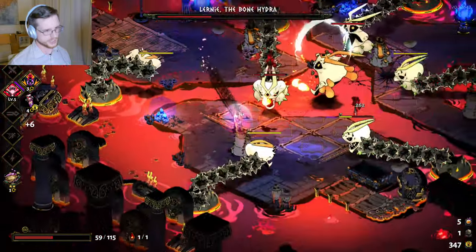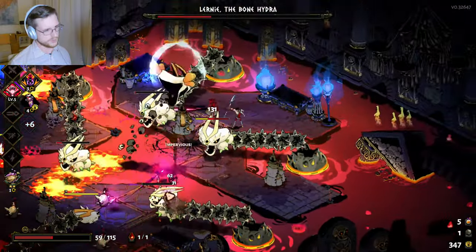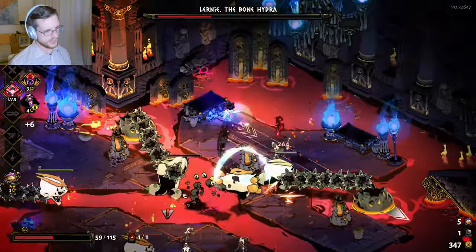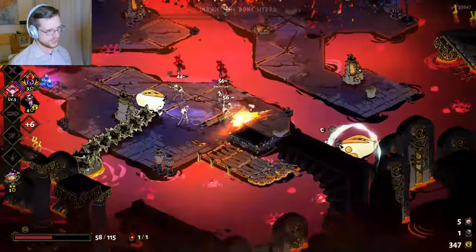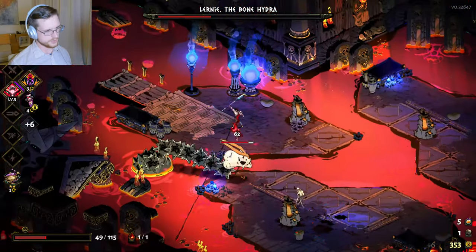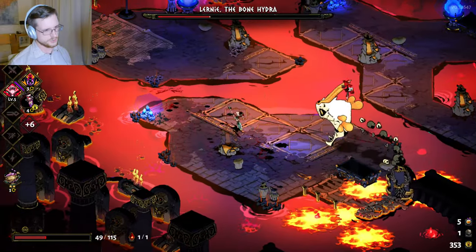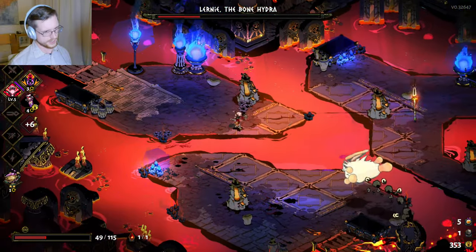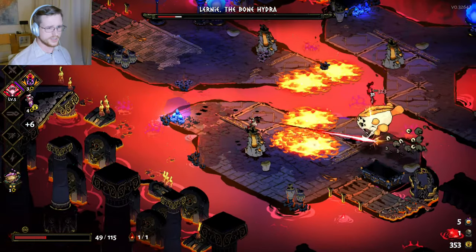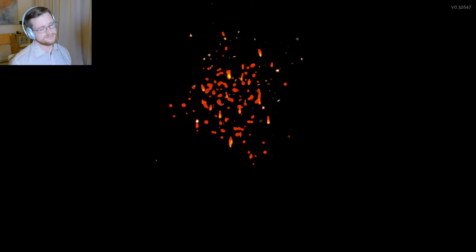You can see I'm pretty much just trying to stay in one spot and spam my special so I don't have to cross the lava. The lava slows you down when you move through it as well, so it really sucks. Doom's doing good work for me right now. This is why the spear is so good — I can just stand back here and he's dead. That's it.